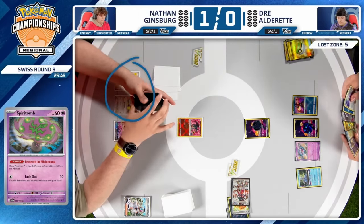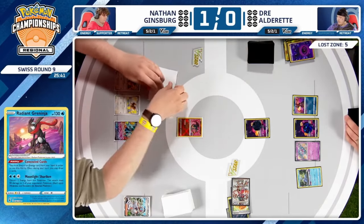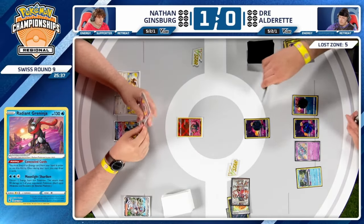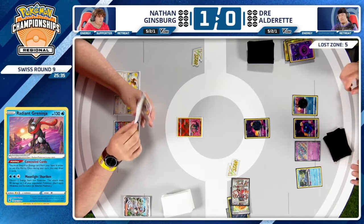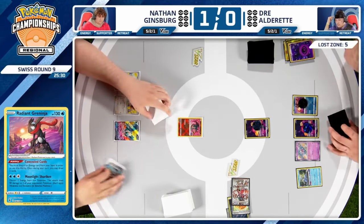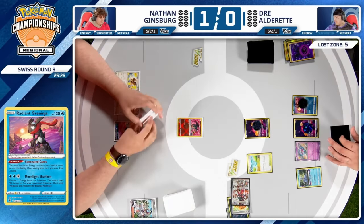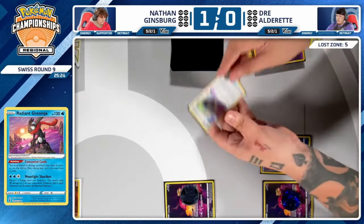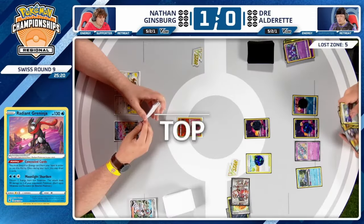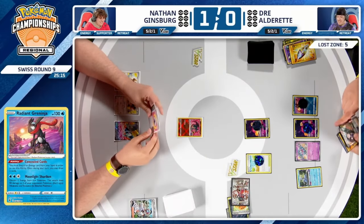That would be an amazing situation for Dre — knock out the two Pidgeys, and that Arven becomes pretty useless after that. And then — he found the two perfect cards: Poké Stop and Lost Vacuum off Concealed Cards. Does Dre have the resources to make this work? He plays quickly — finds Double Mirage Gate and has Super Rod in hand. Goodbye Pidgey — say goodbye to the birds. Greninja is getting in there and taking knockouts on Pidgeys.